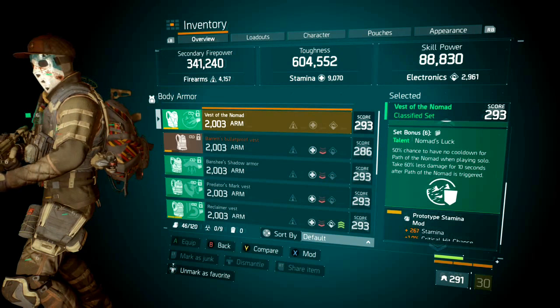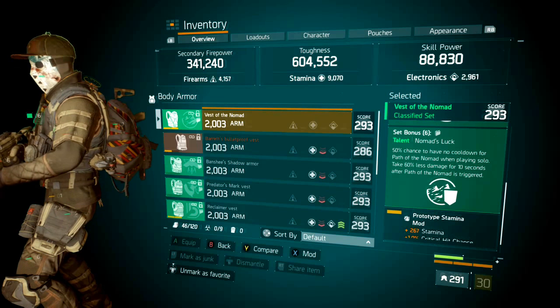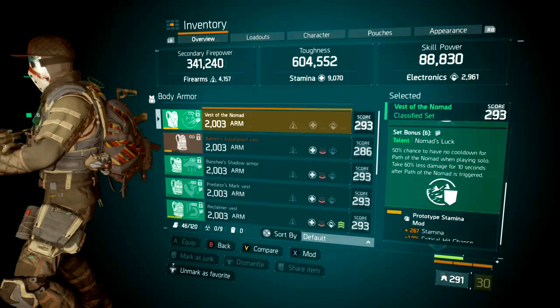When that Path of Nomad kicks in, you get 60% less damage for 10 seconds.